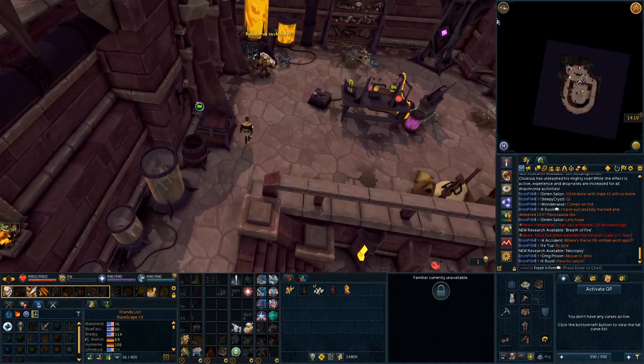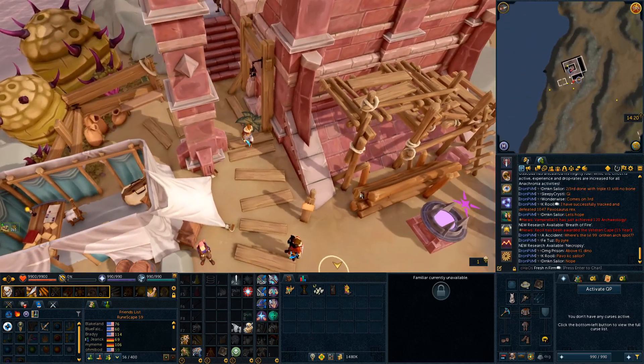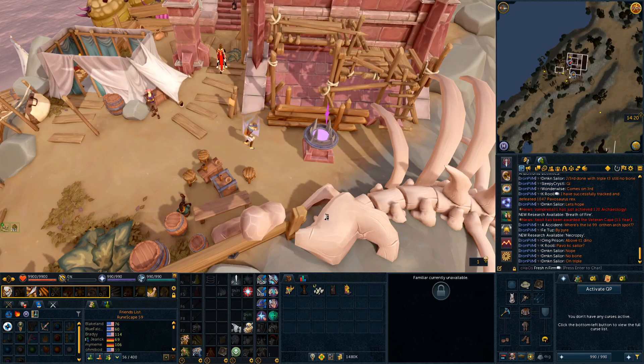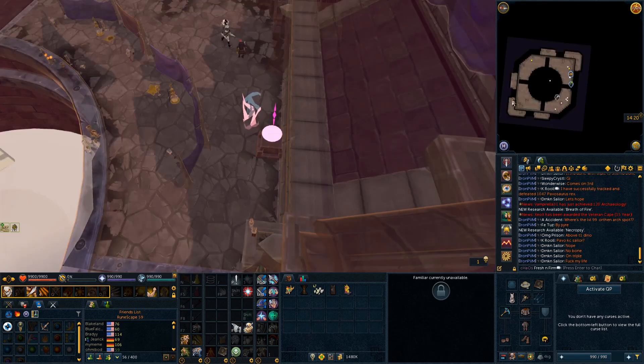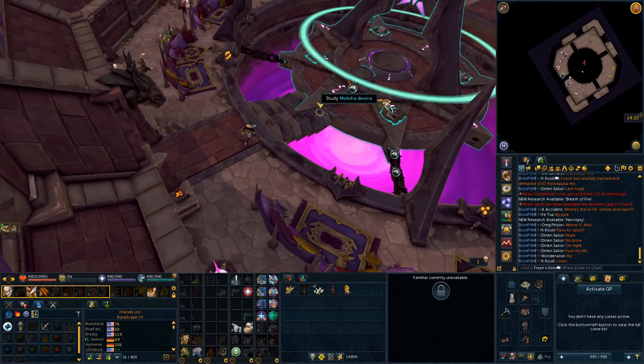We head back out to go to the next location, which is the one that requires the Know Thy Measure mystery. If you haven't completed that, you won't be able to access the Moshka ritual site here. You want to just study the large thing in the middle of the room — the Moshka device.